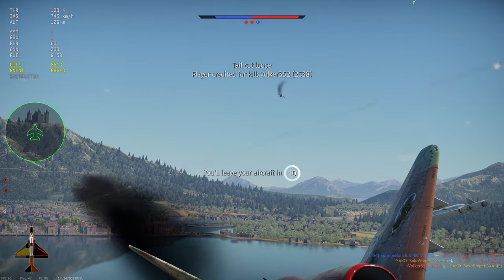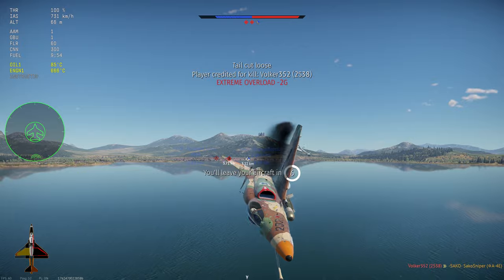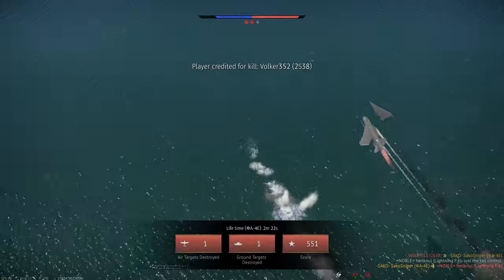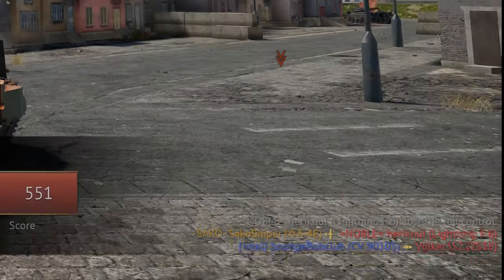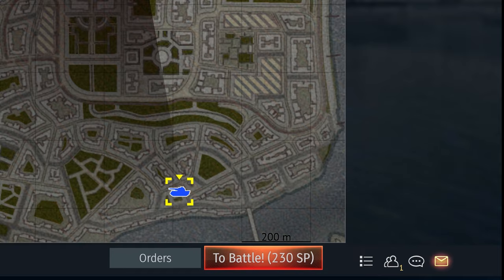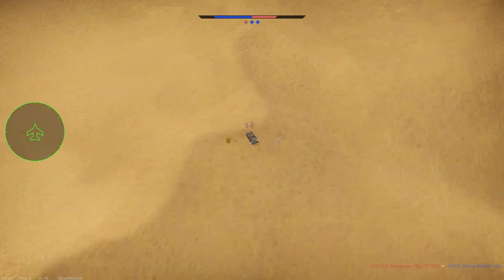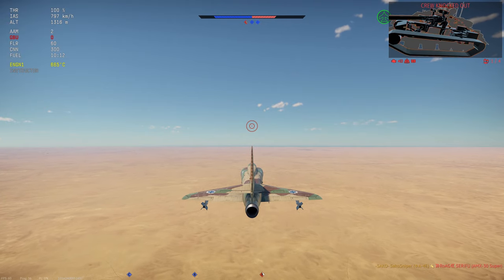Don't try to use this plane in a dogfighter role at the start of a match — you're just going to get shot down. If you're looking to grind out the Israeli tech tree, you don't really have another choice; this is the only Rank 6 premium for the foreseeable future. While it's not as flashy as some other Rank 6 premiums with high-G all-aspect missiles, I do think the A4E is a good, reliable grinder, well worth the money if you're serious about grinding out the Israeli tech tree.